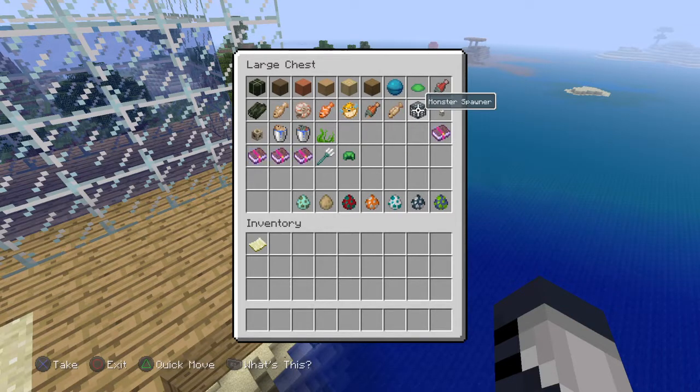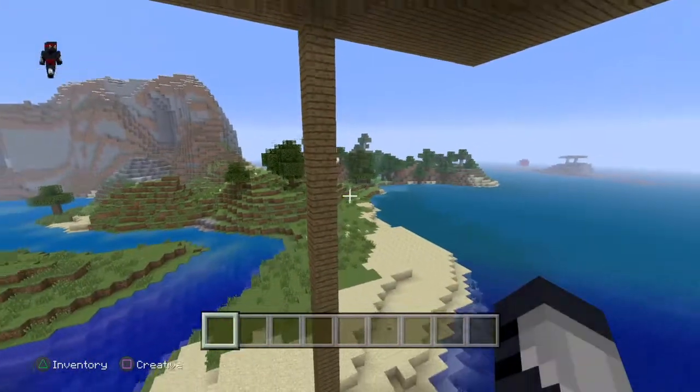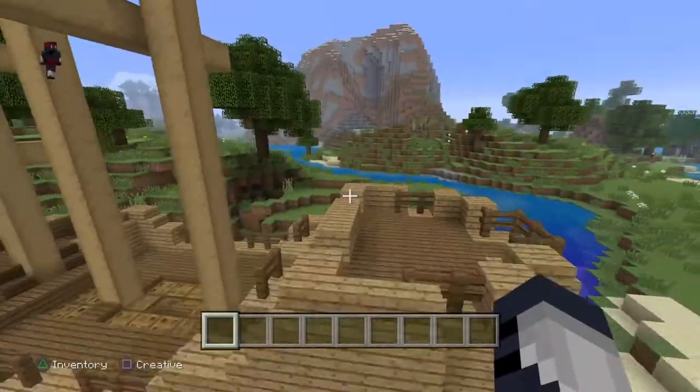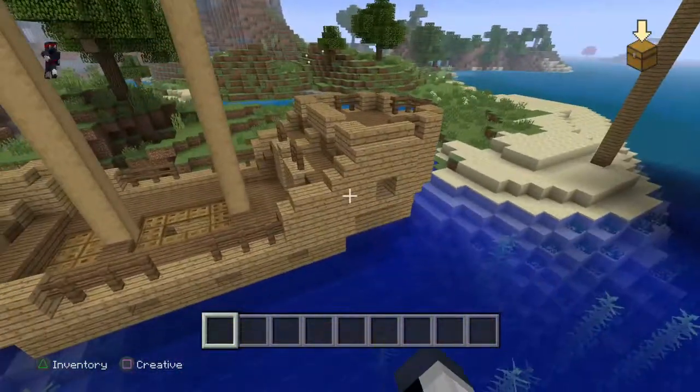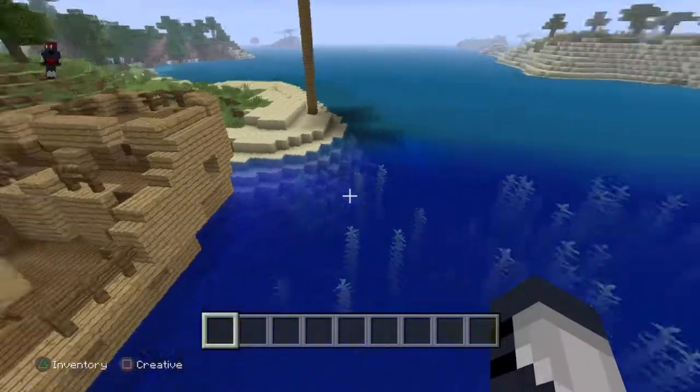That's a lot. You can now get monster spawners in the new aquatic update apparently. And I am missing one thing — it's a map to find treasure and shipwrecks. So you can find things like shipwrecks under the sea.